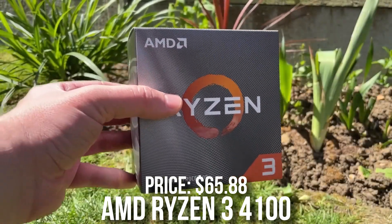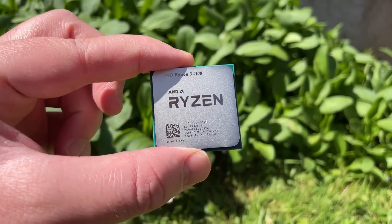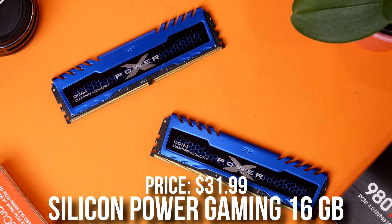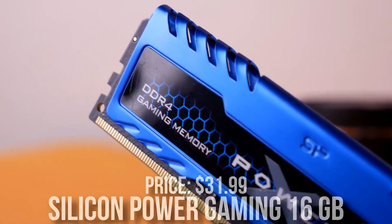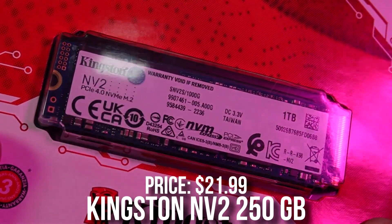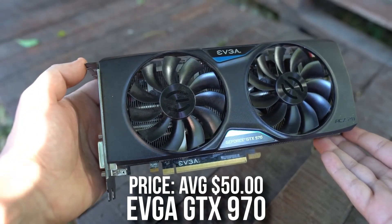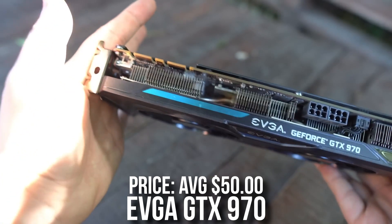For the CPU we have the Ryzen 3 4100, a really budget-oriented CPU for $65. For the motherboard we have the B450M micro ATX motherboard for $80 — enough gaming features for this PC. For the memory kit we have 16GB of RAM, 2x8 DDR4 at 3200MHz CL16, which is the standard for gaming and quite cheap. For storage, the Kingston NV2 250GB Gen 4 SSD for $22, and for the graphics card the GTX 970 from the used market on eBay for around $50 on average.